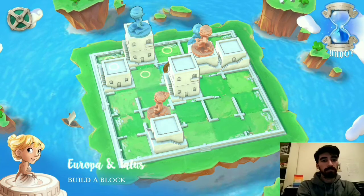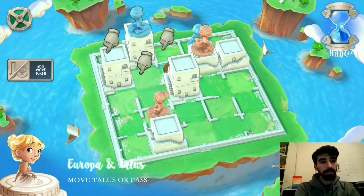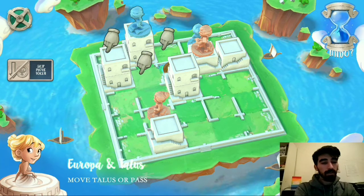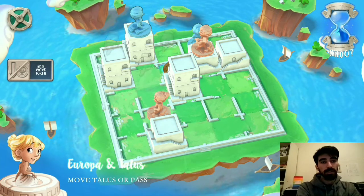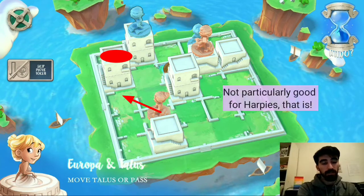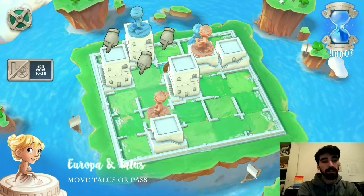Now I've gotten up onto level two and I also have a level two where I can move. So this seems good. I've blocked off this worker on the right and this worker on the left. The only thing I could do is place a level three on this level two, so that doesn't seem particularly good. I think I'll just leave the token where it is and see what happens.